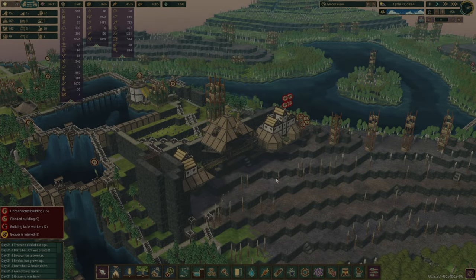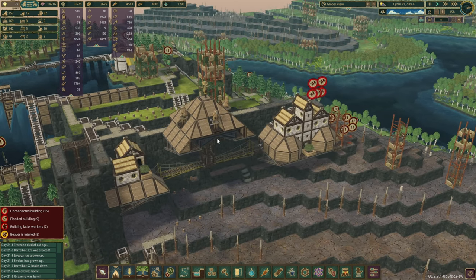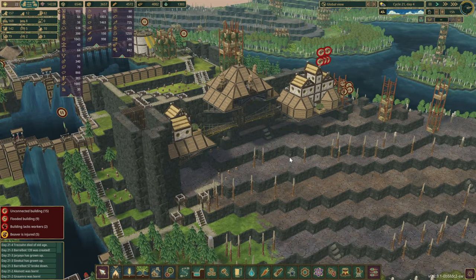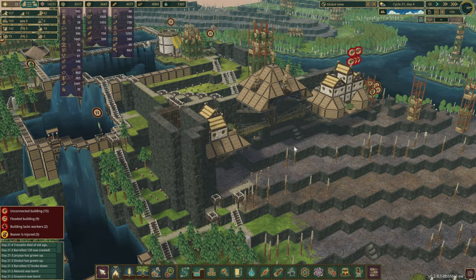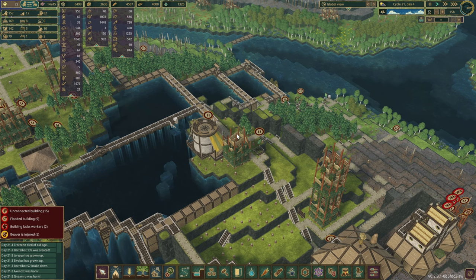Hello there and welcome back to another episode in our series. In the previous episode we managed to complete and build these lovely cliffside upgraded houses, and today's episode's focus is actually going to be influenced by the previous one. Before we move into any kind of bigger massive builds or landmarks, there's something we need to address.